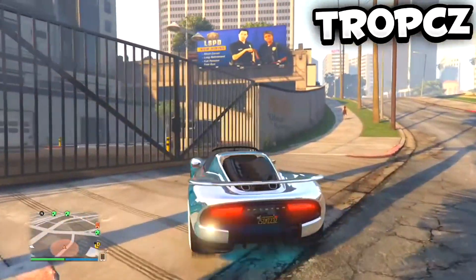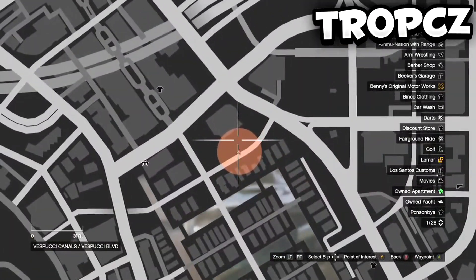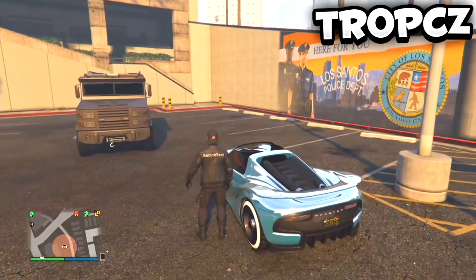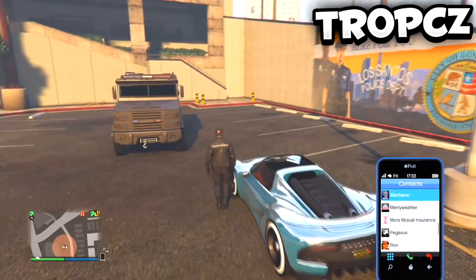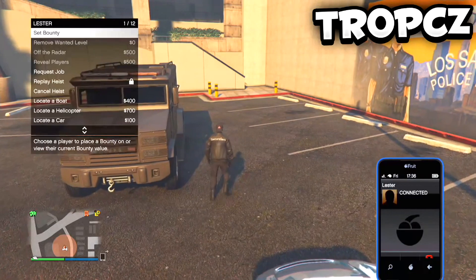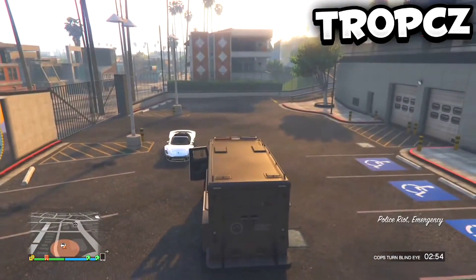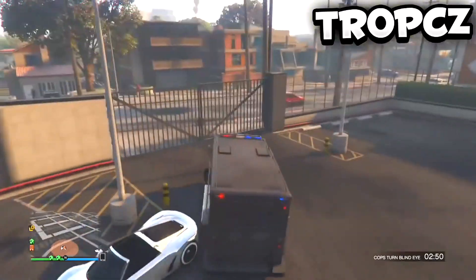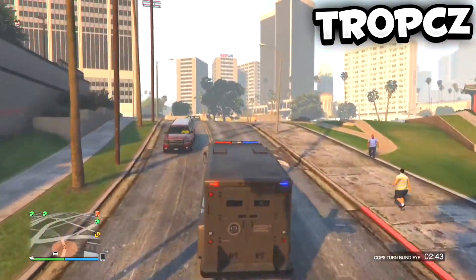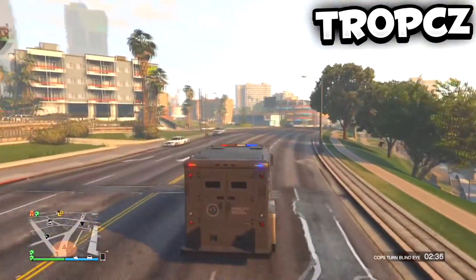For the first car, I'm going to be showing you a rare riot police car. Go right to the location I'm showing you on the map and just drive in. I'd recommend calling Lester and telling him to turn the cops' blind eye, because this thing is not bulletproof — they can pop your tires. However, the windows are bulletproof. It only takes one rocket or one sticky bomb to blow it up, so it's not very durable. But it can hold up to eight people, so it's fun to cruise around with friends or get into a big police chase.